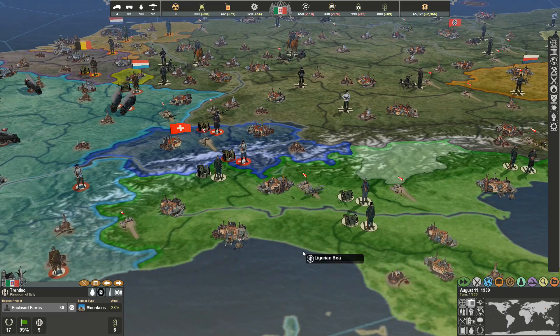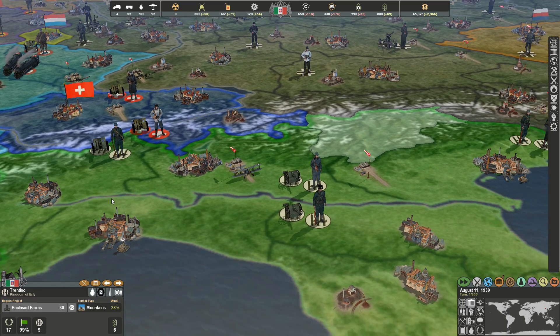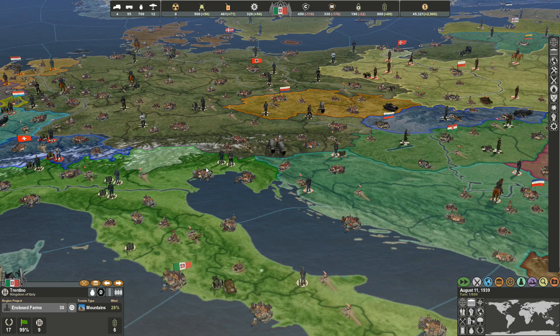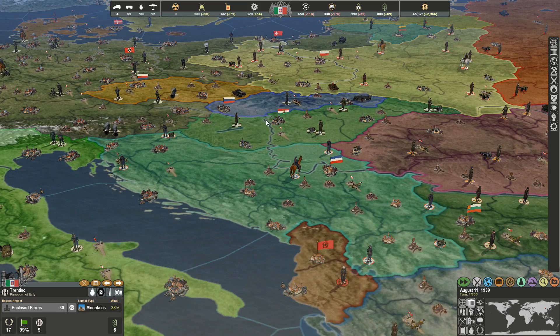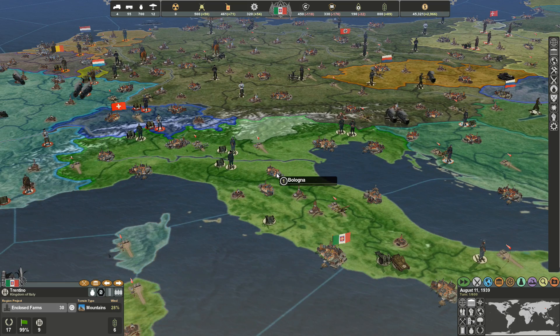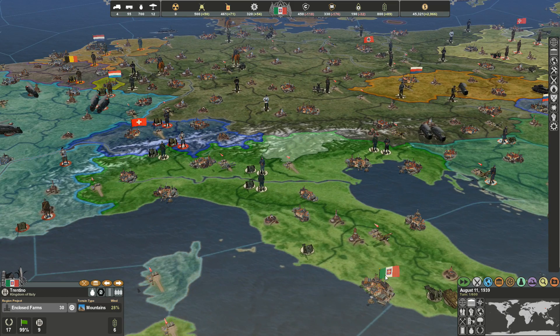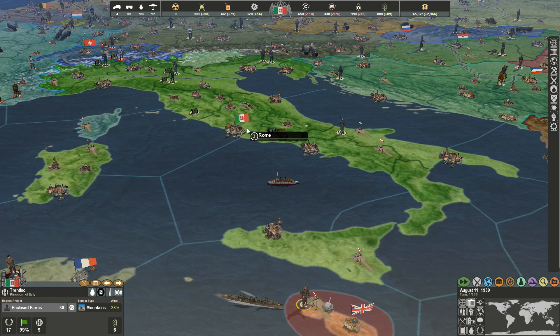A country could be the size of Italy, and there's a multitude of different cultures and ethnic groups affecting your stability and taxation levels. Games like Hearts of Iron pretty much wave that away, whereas Making History takes it a step further with different nationalities, ethnic groups, and religions all having an impact on the overall effectiveness of your country.